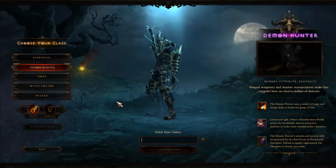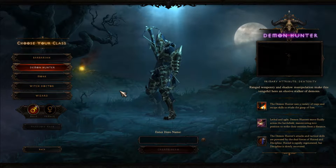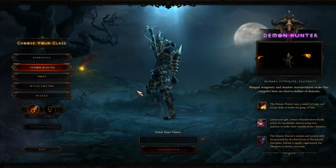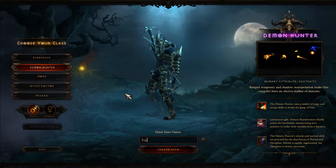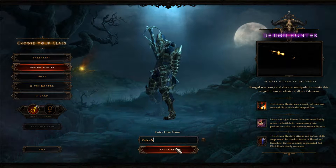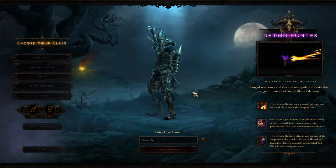Alright guys, I'm KeoPhoenix, and as some of you may know, this weekend is an open beta for the upcoming Blizzard game Diablo 3. To capitalize on the open beta, I'm going to be doing a little playthrough for my viewers. I am going to play as the class Demon Hunter, and I will call myself Vulcan, named after the Roman God of Fire. The Demon Hunter uses a variety of traps and escape skills to evade the grasp of foes — lethal and agile. So we're going to get this underway and create this hero.